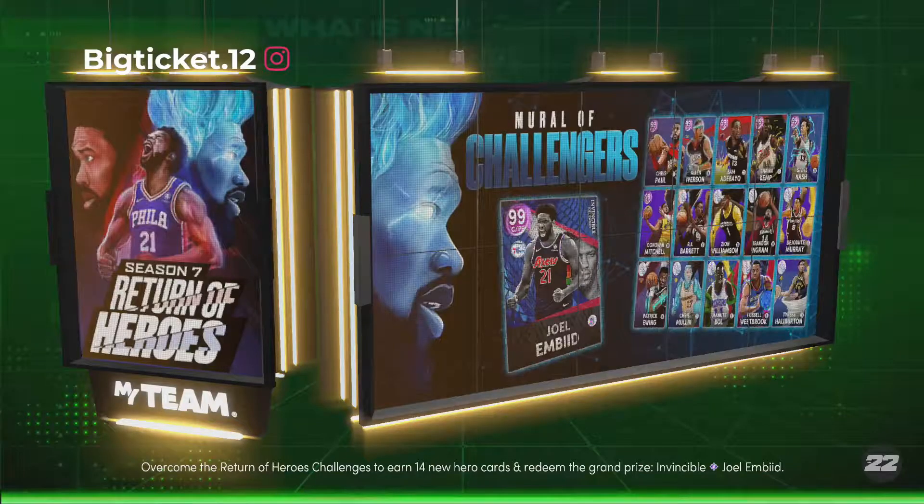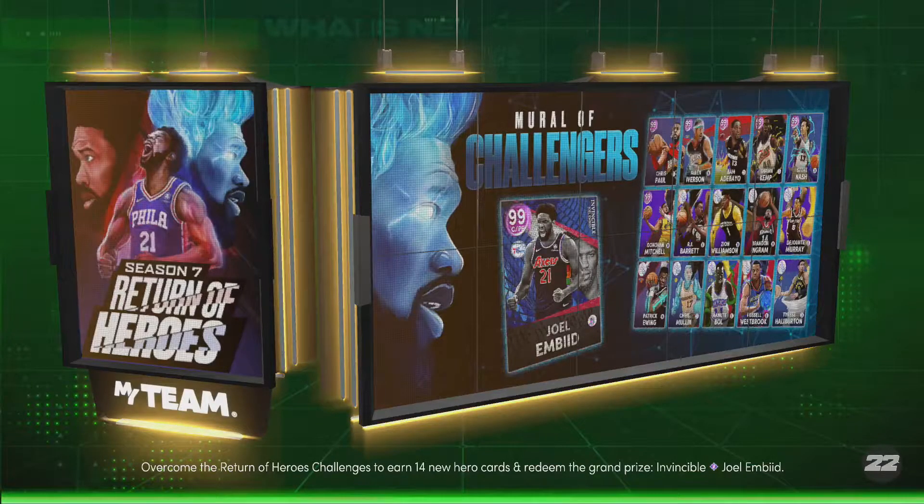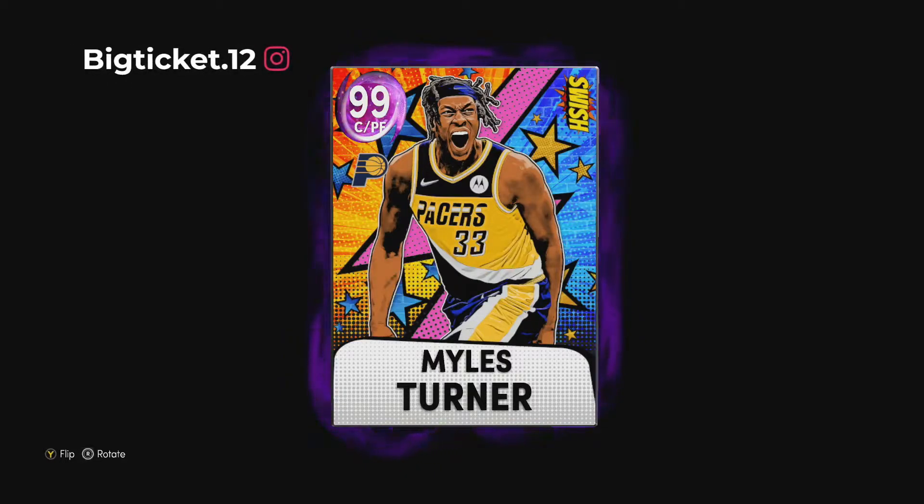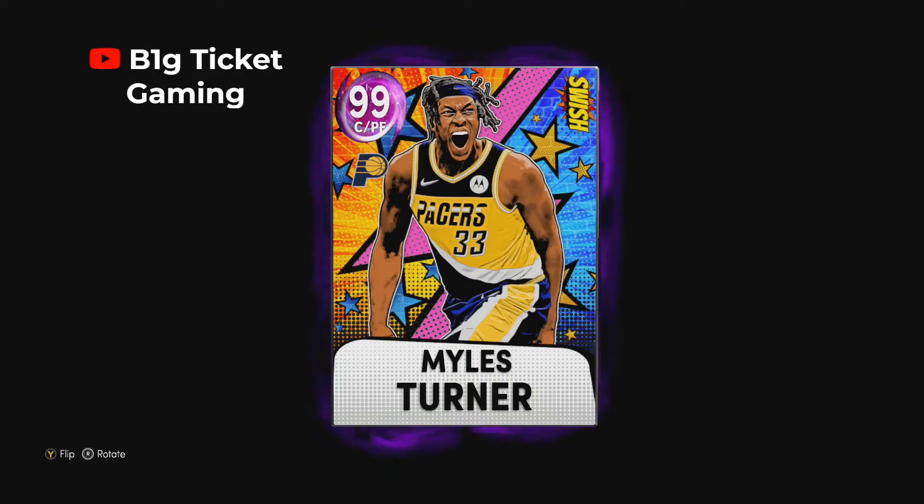We're back to the card review. From that gameplay, Miles Turner is a very good versatile big man. I don't think a lot of people will give him credit because he's only 6'11", but I think he can run the power four for you. The ball handle is a little bit of a concern, but you can put a shoe or floor general or coach to boost that very easily. He's a very good versatile big man — great shot, great shot-blocking ability, good rebounder, great perimeter defense. I give him a 9 out of 10, very solid card — especially for my Texas and Indiana fans. Hit that like and subscribe button. Stay blessed — peace, love y'all.